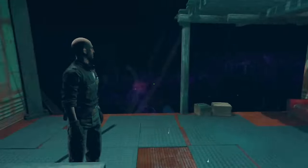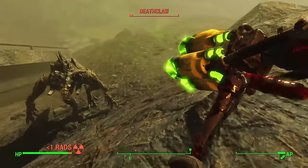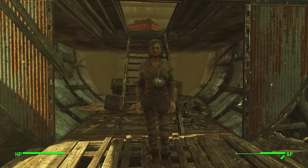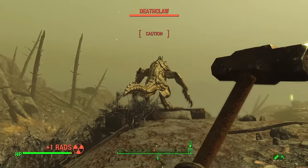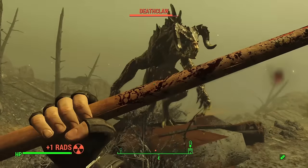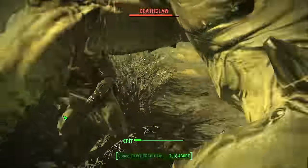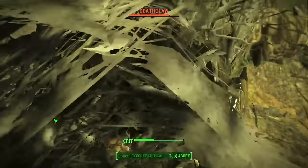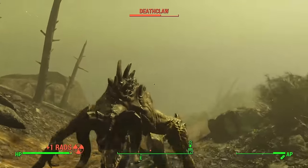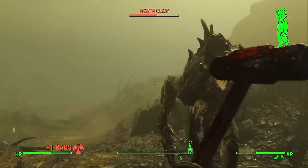En route to Vergil's cave I killed a deathclaw with Atom's Judgment and it went down super fast — this weapon is no joke. Speaking of Atom's, I spoke to the Children of Atom at the crater and then had the pleasure of killing another deathclaw. Since I've always wanted to play Elden Ring but never got the game, I thought let's do it in Fallout 4. I used the normal sledgehammer for this deathclaw in a Dark Souls-style 1v1, blocking and dodging its attacks. I got hit a few times but eventually the deathclaw went down. I then spoke to Vergil, who told me I was going to need to kill a Courser.